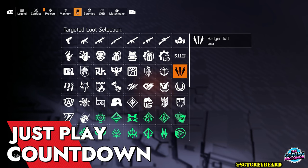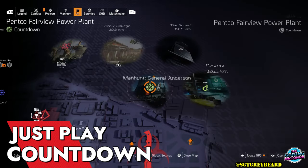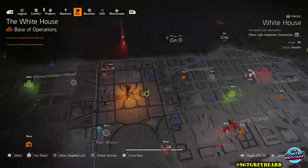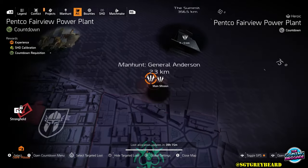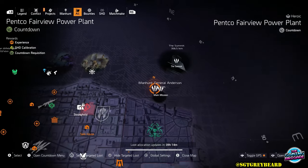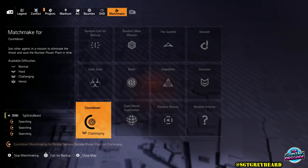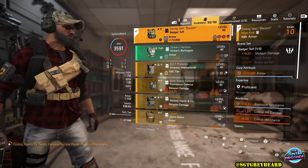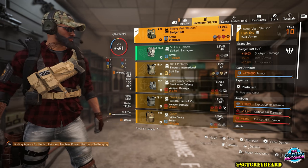Last but not least, we are going to talk about the best way to farm for loot in the game — without a doubt that is by playing Countdown. Not only can you choose your targeted loot just like in the Summit, but every time you clear a round of Countdown you're going to earn Countdown resources. With those you go to the Countdown vendor and you can buy different caches — named caches, exotic caches, a bunch of different stuff. For those looking for a beginner's guide on how to play Countdown, I'll leave a link to a video I put out about a week ago.